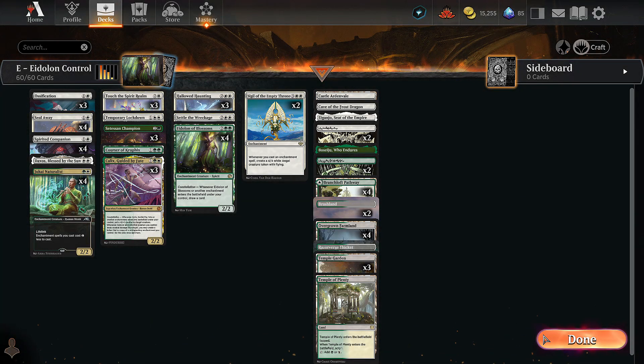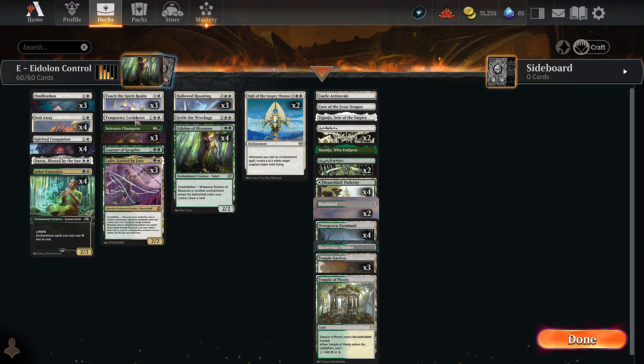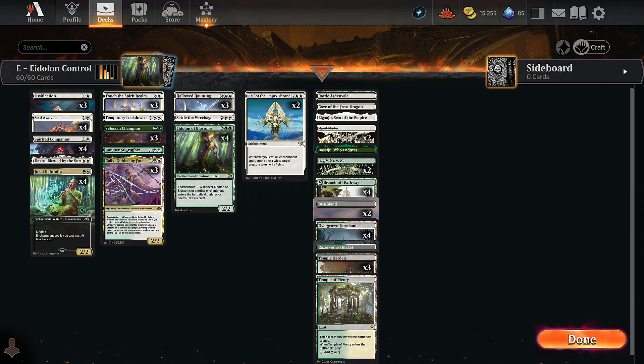So that's a quick look at the Eidolon of Blossoms build of enchantments. It's definitely weaker than if you weren't trying to focus on this card. There's some stuff I don't like — like Ossification is kind of awkward with the number of basics we're playing, just two forests and two plains so it's not really reliable. Don't think I like Temporary Lockdown either. But Kalix is amazing and Satessan Champion is really good. If I was going to build this for real, Eidolon would be out and we'd be focusing more on Satessan Champion and some cheaper stuff. Overall it's fun — it feels like every enchantment stacks. If you can stick either Hallowed Haunting or Sigil and live long enough, you just feel unbeatable.